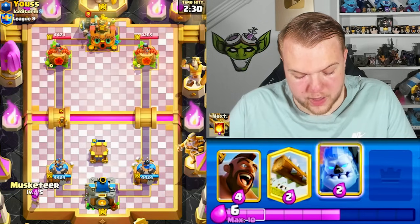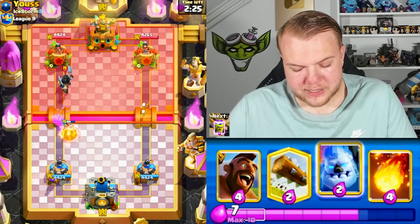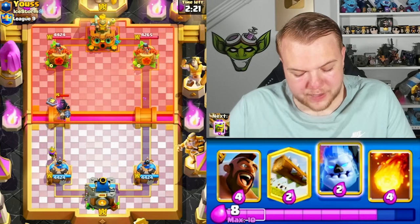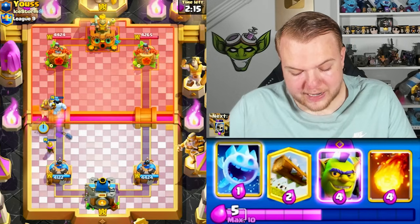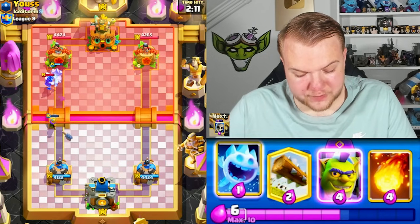Looks like he has a dark prince as well — wizard, dark prince. Not really sure what deck that is, but probably some kind of giant or beat-down deck, so I think we should be fine with the evil cage. Let's go ice column to distract the dark prince, then go hog rider in front of the musketeer.